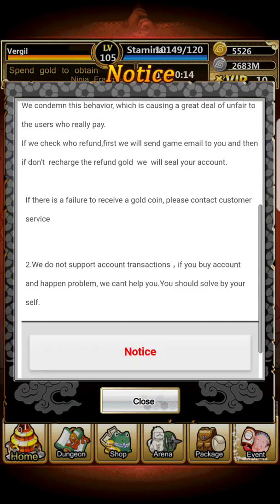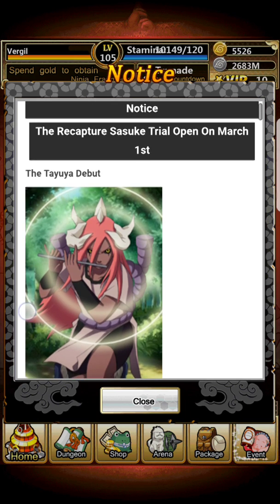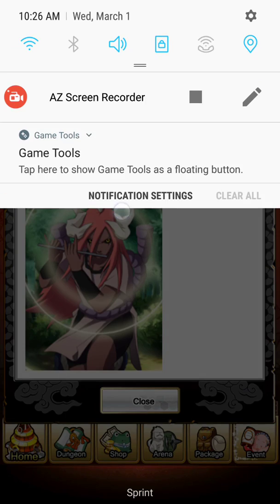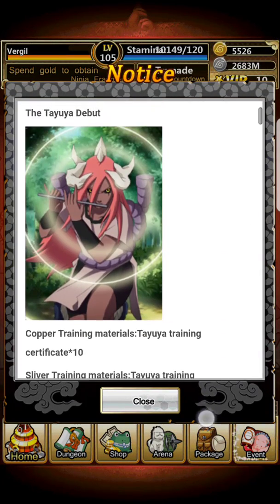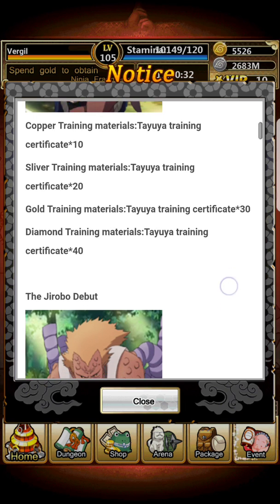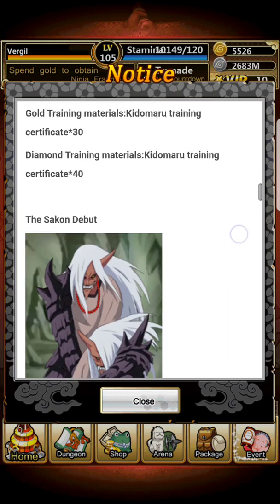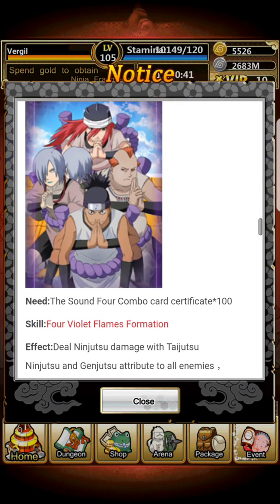This is a new video, let's get started. The Recapture Trial opens on March 1st, and today is actually March 1st. There are essentially two trials. You can get Tayuya, copper, bronze, silver, and gold. You need Tayuya training certificates. You can also get Jirobo, Kidomaru, and Sakon — and the Sound Four combination card certificate costs 100.